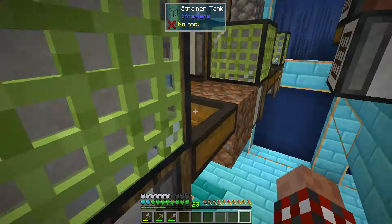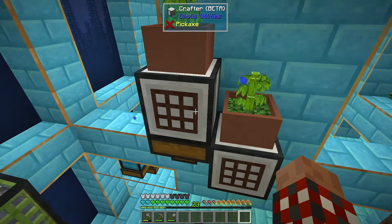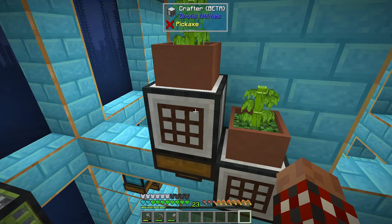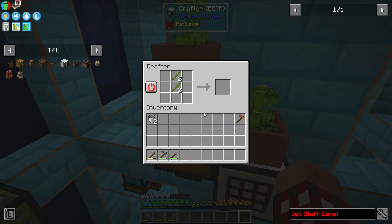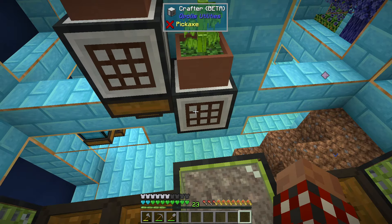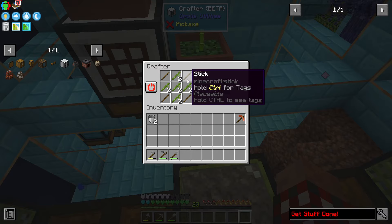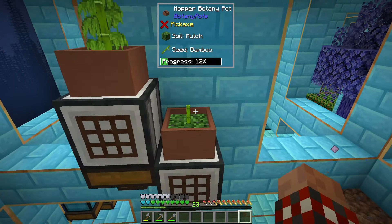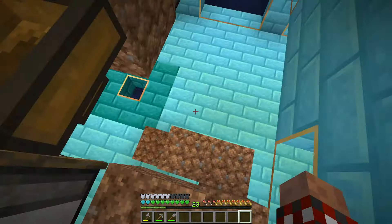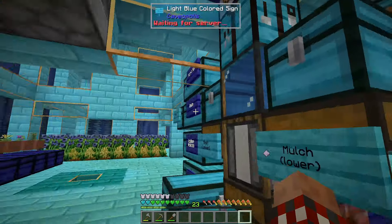I'm going to jump and right click that there. What I want is — I should have done two of these. This is making the bamboo, which is going into here, and this is going to make for me sticks, which then get collected here and shoved into this crafter, which is going to take these bamboo and sticks that it's getting from the other crafter — and it's going to be making mesh. Oh, it's great!